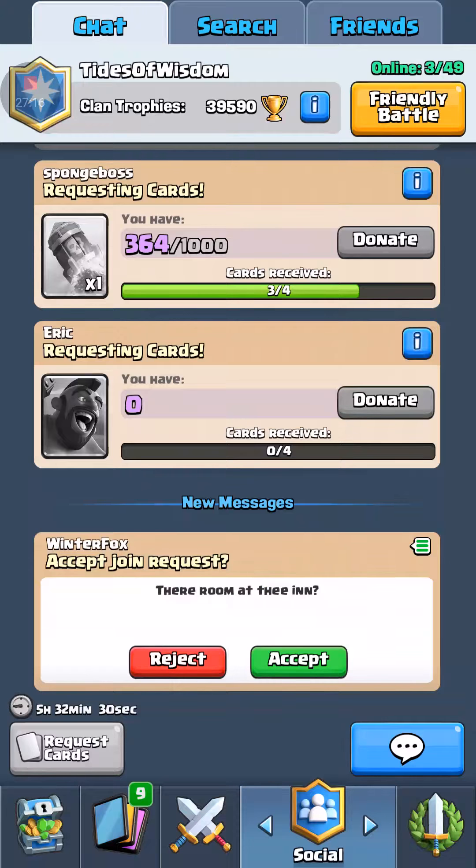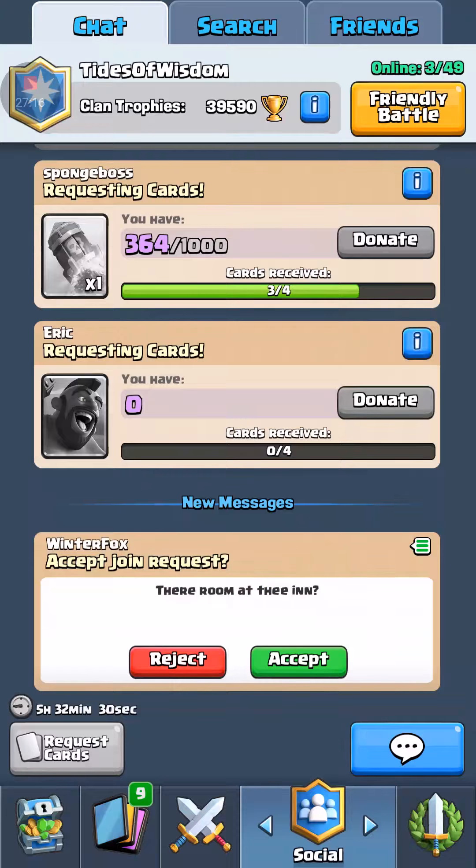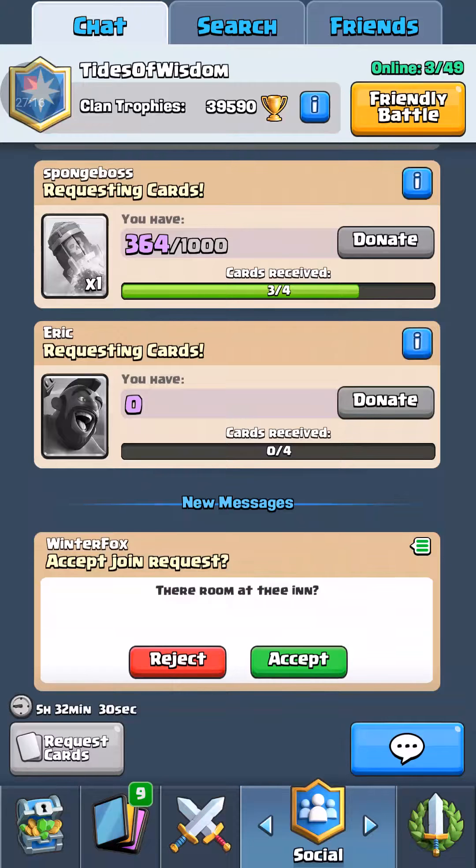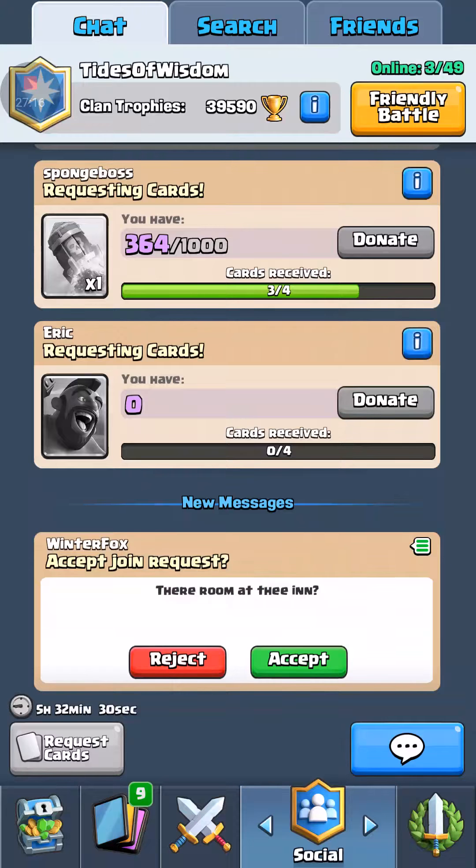Watch out for lightnings — you don't want to give too much lightning value. I always put night witch and executioner together to bait the lightning, but right before it lands I put my ice golem down so it tanks for the lightning. My night witch won't die, executioner isn't dead, and they have to either log or I tornado and the executioner kills everything. It's all about out-playing and out-cycling them with what you have — that's the whole point of a cycle deck.